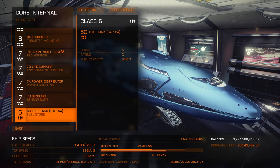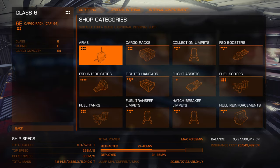How you set all this up will really be determined by your use case scenario. We'll be doing some videos on builds in the near future and how to min-max this stuff, but this video will be long enough already. Okay, optional internals. The number of optional internal slots you have will be determined by the ship you're flying, and they come in various sizes. Let's cover the key modules now.